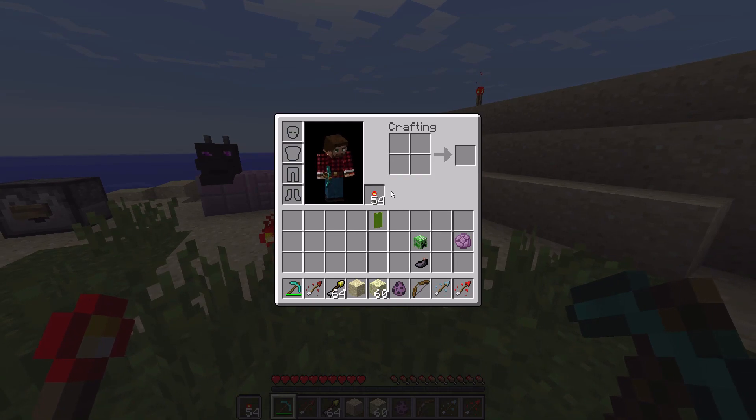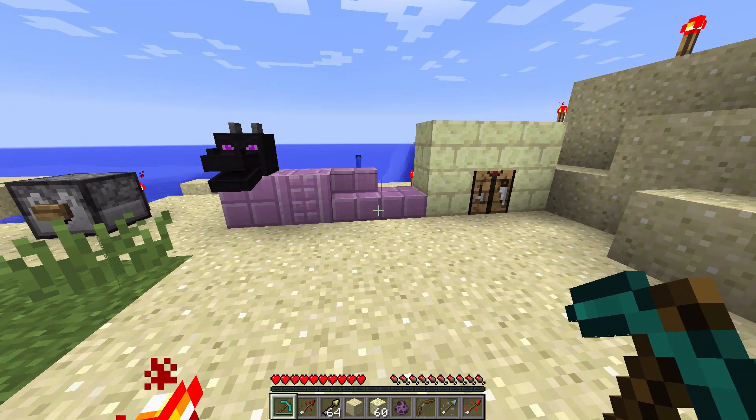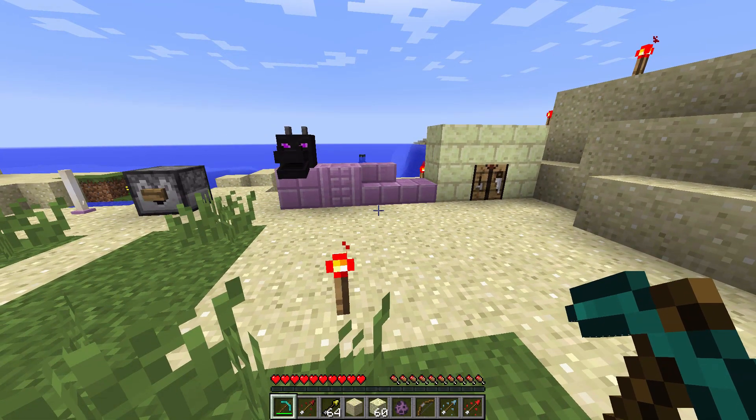It's actually a really cool feature. When you have a sword, you'll be able to put a shield in your offhand, because they are taking away blocking with swords. At the moment in this current version it's in - you can block - but that's not going to be in the final 1.9. They've said so far it might change.